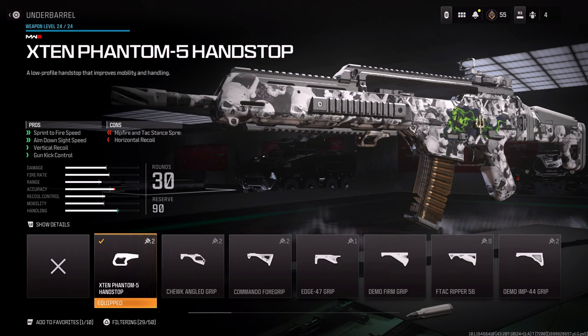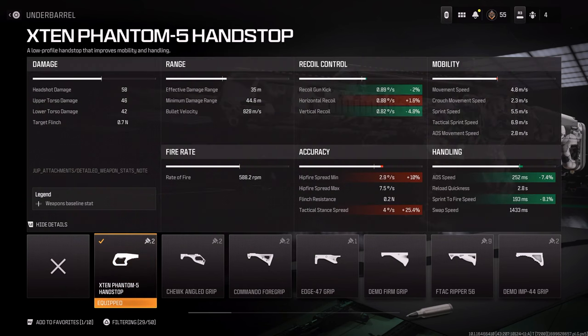Also keep in mind, whether you're on console or PC, you can actually see the details of each individual attachment once you're in the attachment section — it shows you exactly what the attachment does to the weapon for damage, range, fire rate, accuracy, recoil control, mobility, and handling. This is a very handy tool if you're trying to build your perfect loadout.